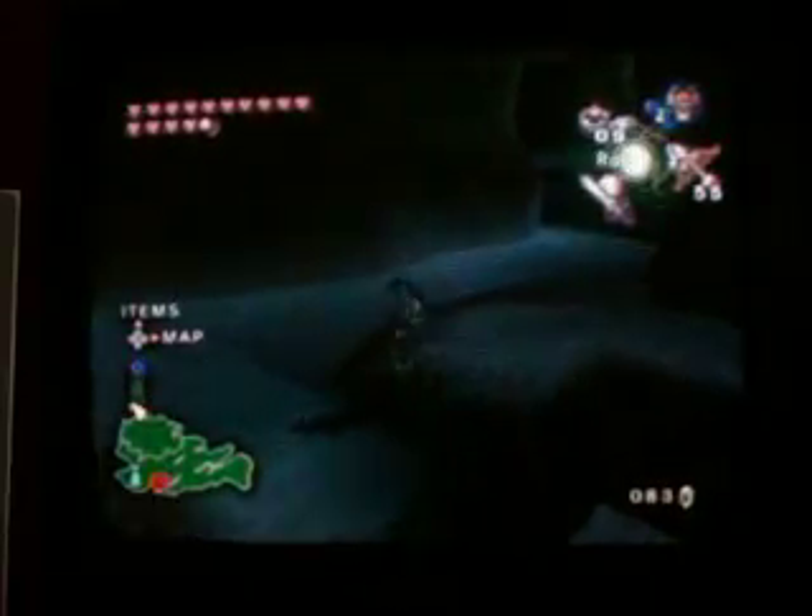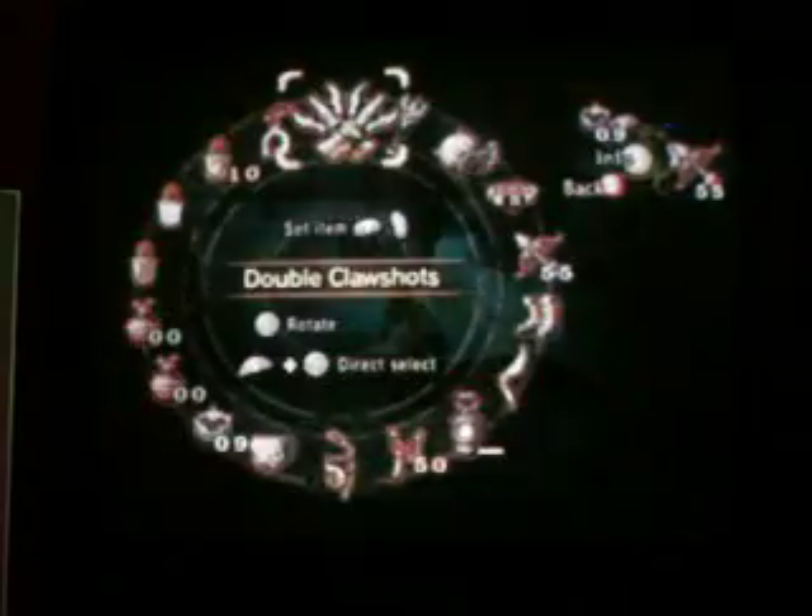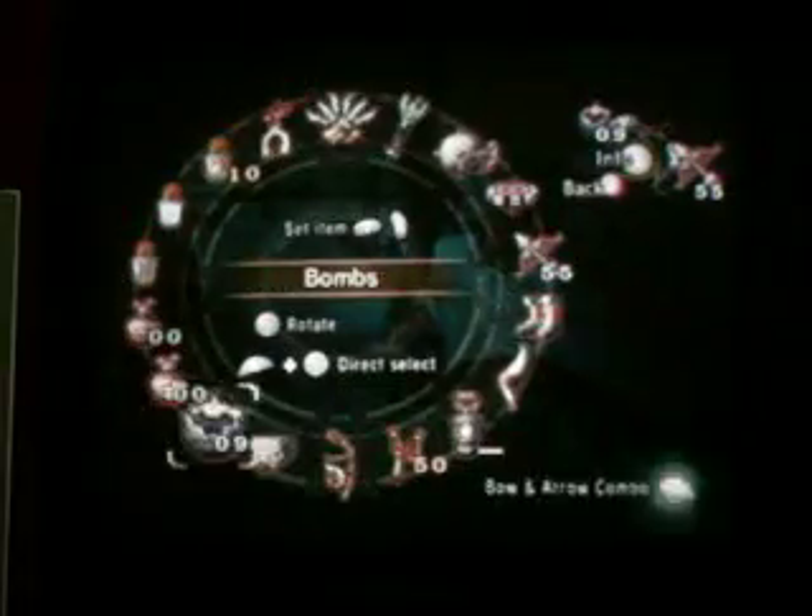Hello everybody, Circle K Mahama 3 here again to show you the LJA Glitch, which stands for Long Jump Attack, or Long Jump Ability.